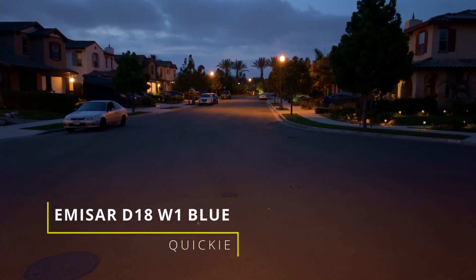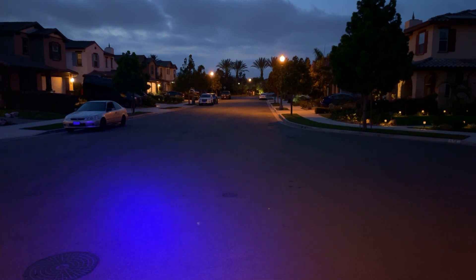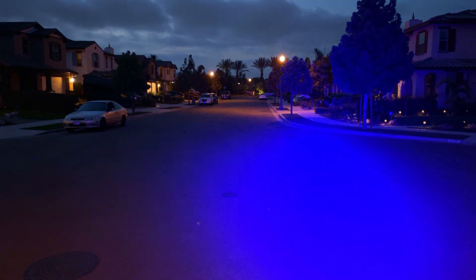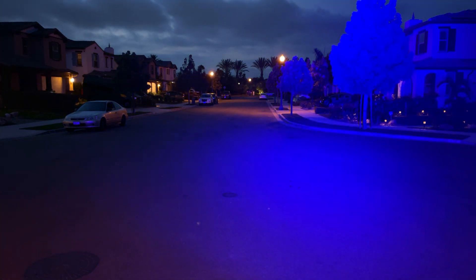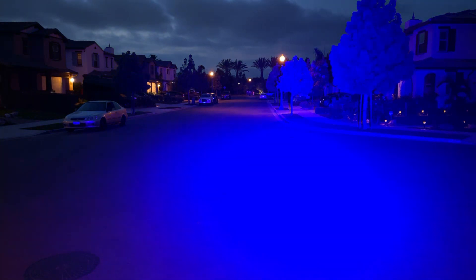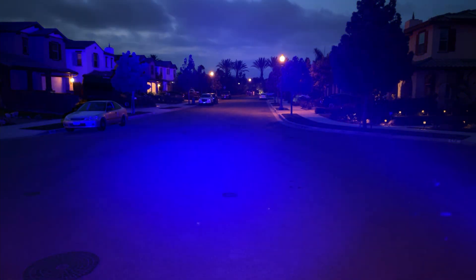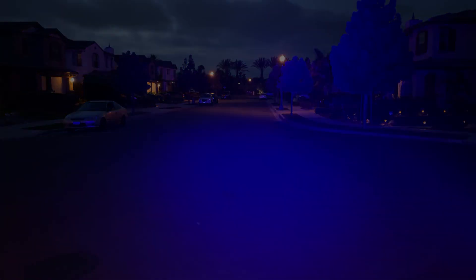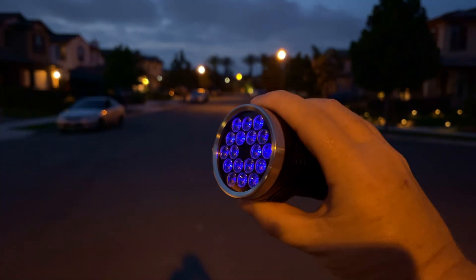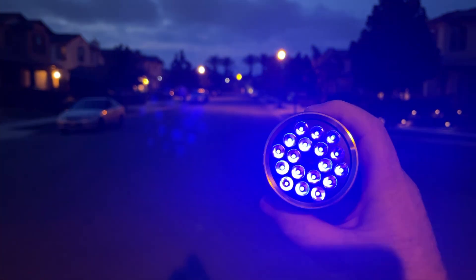It's just the end of civil twilight. You can see this is the blue D18 with Blue W1 Osrams. There you go — that is on high, and then that is on turbo. That's what it looks like at twilight. I'll come back during nighttime and do it again. I thought you might want to look at how the light looks in the emitters — there are the blue emitters, and that's on moonlight.